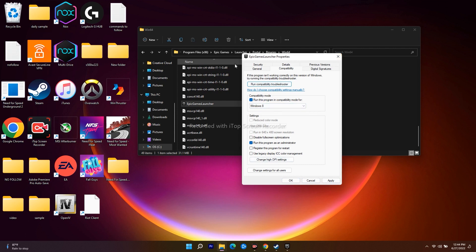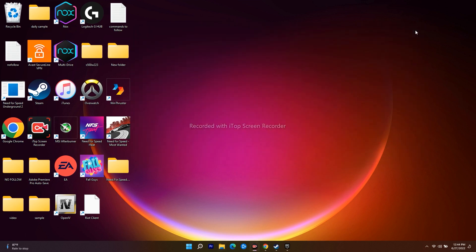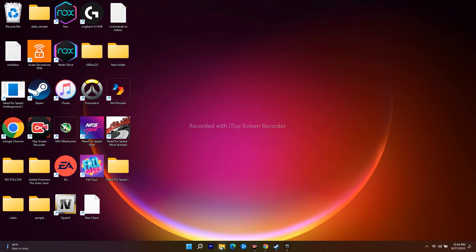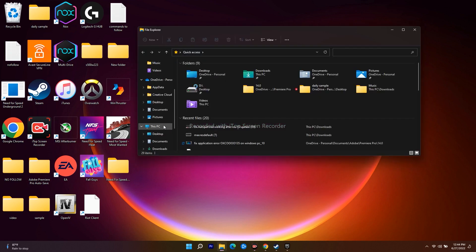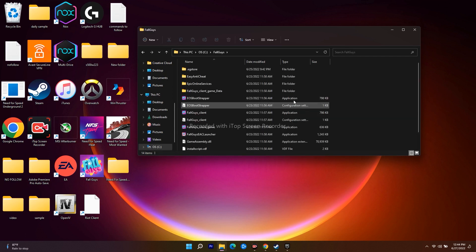After making changes for the Epic Games Launcher, you also have to make the same changes for Fall Guys. Go back to File Explorer, navigate to This PC, go to Local Disk C, and navigate to the Fall Guys folder.